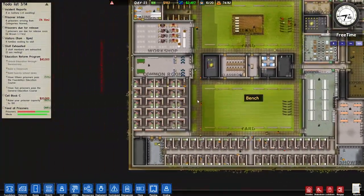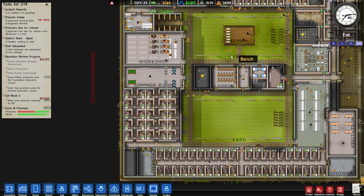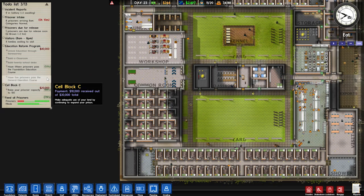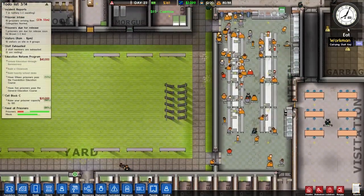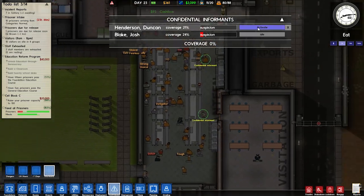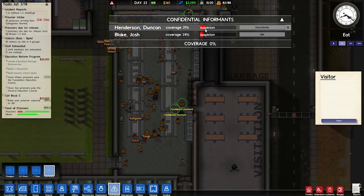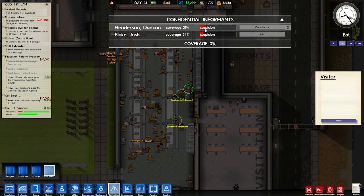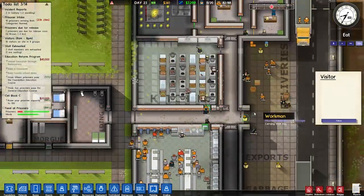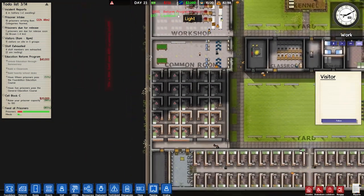I'm very pleased with the progress of this prison. I reckon this prison will — I'm gonna call it done once we have a sort of maximum security and at least 100 cells, and maybe protective custody as well, because I have not put anyone in protective custody. Let's go to our informants — let's not activate that one, let's activate the other one. Oh, there goes suspicion, that just completely jumped up. Interesting. So confidential informant, he's on his way — he's being escorted.